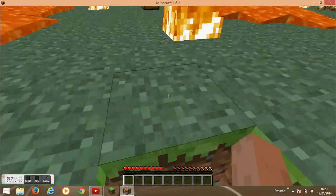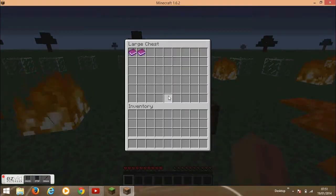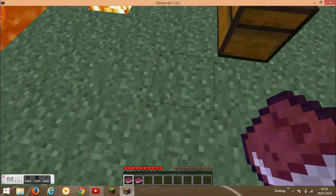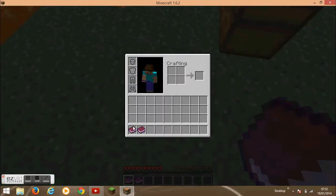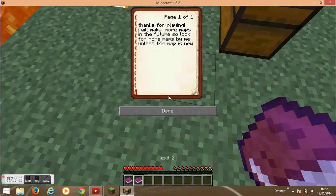Right, there's a chest — let's go read it. There's one called exit one and there's one called exit two. Exit one: 'The only way back to the past is to die. Sorry for putting you through this.' Exit two: 'Thanks for playing, I'll make more maps in the future, so look for more maps by me — unless this map is new.'